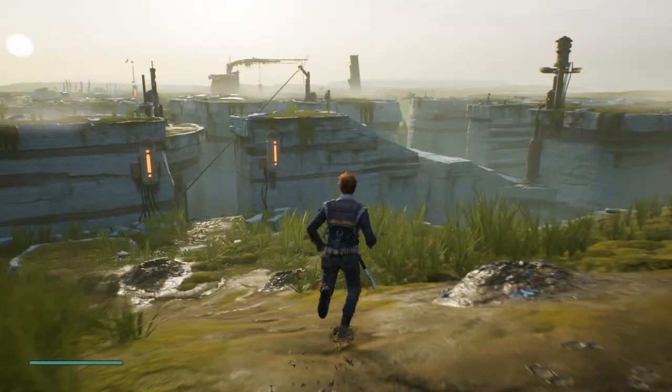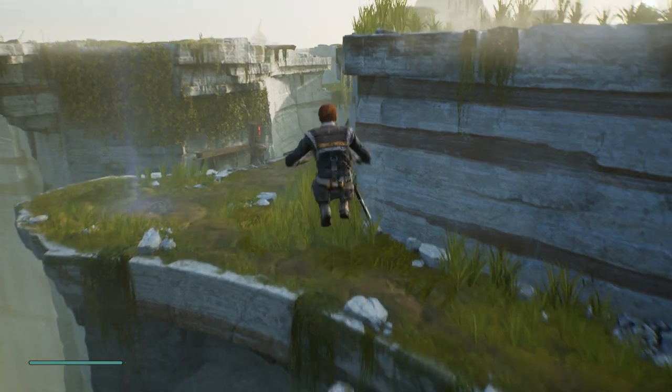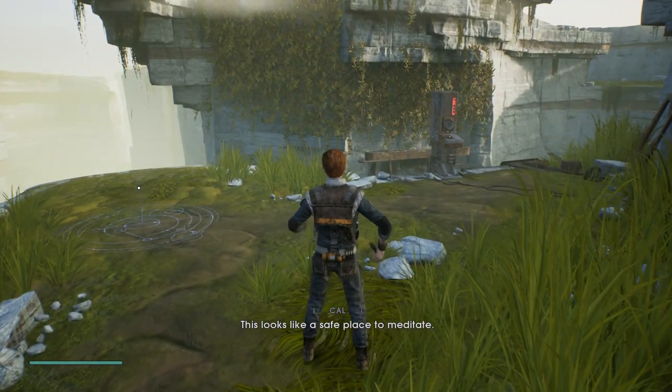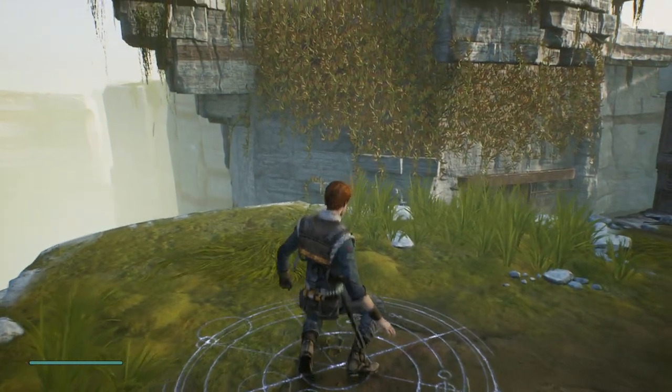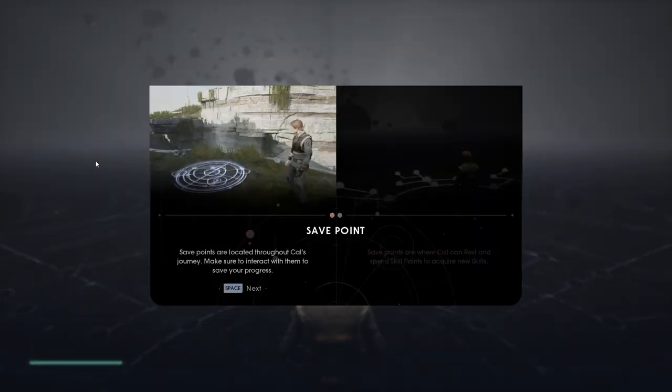We somehow have to figure out how to get into this Jedi Temple. Looks like a safe place to meditate — just need to focus my mind. Okay, I guess we'll do that. Save points are located throughout Cal's journey — make sure to interact with them to save your progress. I really hope that's not required to just save my progress.